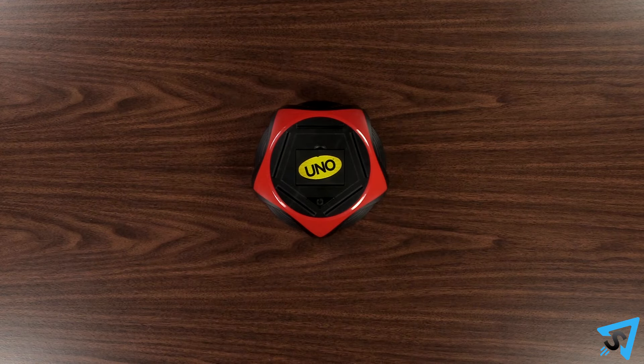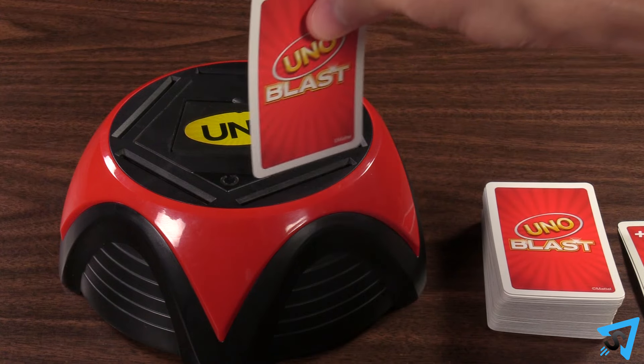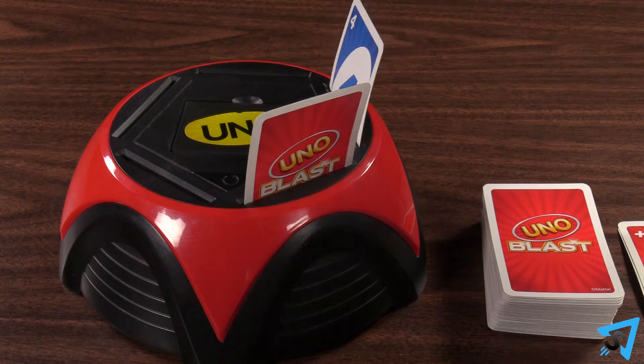Turn on the blaster game unit and place it in the middle of the table. Anytime you need to draw a card, put that card in any one of the empty slots in the blaster. You may pick any slot so long as it is empty.